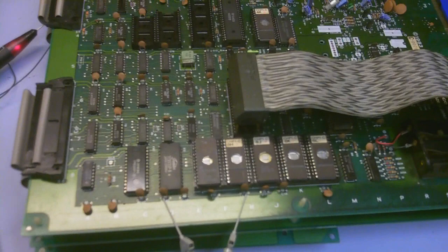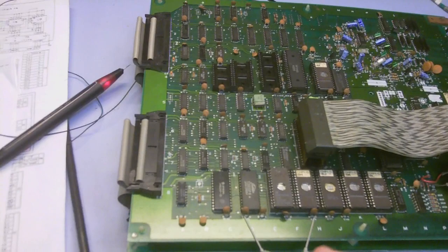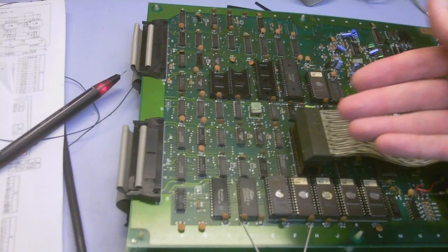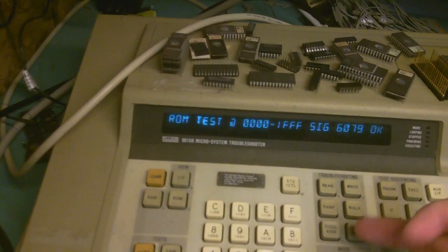We're still seeing some issues. We reprogrammed the ROMs but the screens still look bad. I was poking around at some of the RAM here and I'm seeing all sorts of stuff, which makes me think there's something more. If all the ROMs had issues and the RAM is now showing issues too, it seems like there's a main issue with either the addressing logic around the Z80 or the bus drivers that drive data to each one of these chips.